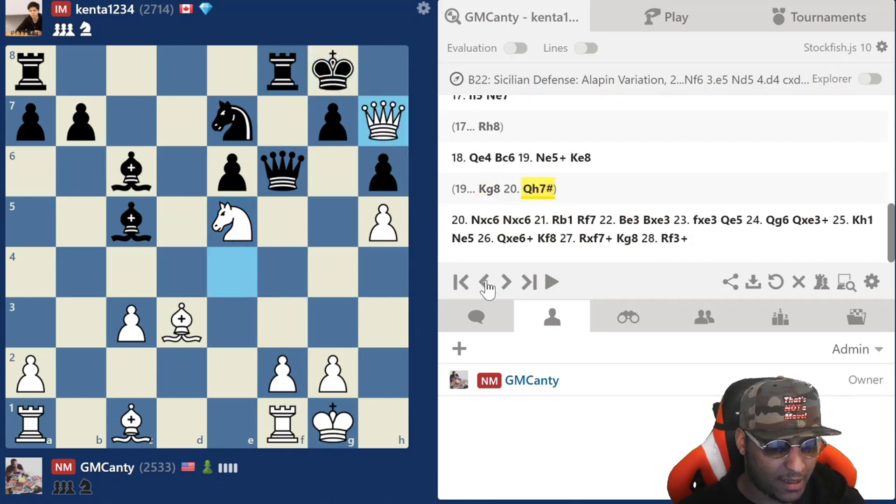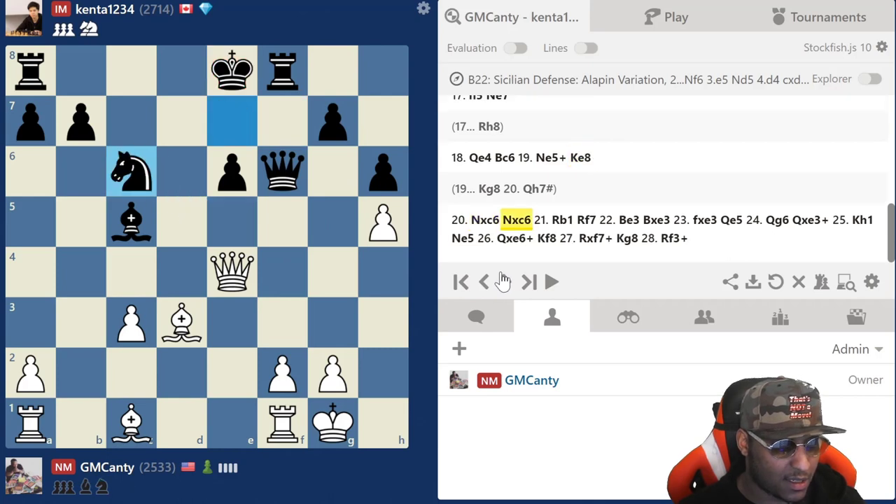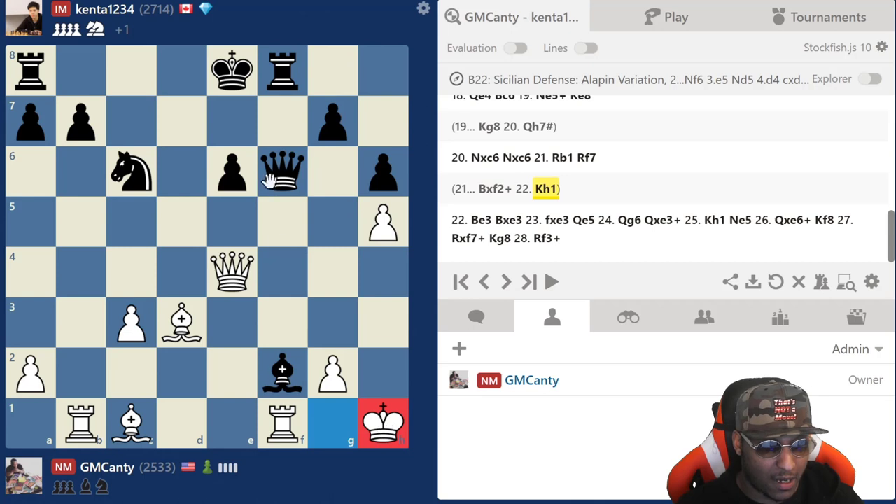King e8 was the move he chose, then knight takes, takes. I knew f2 was hanging and there was a wild line here, so I played rook to b1. Why doesn't bishop takes f2 here? You have to do some real calculations. He did not take on f2. Most people would take on f2, so let's see — bishop takes f2, king h1, now there's a pin.